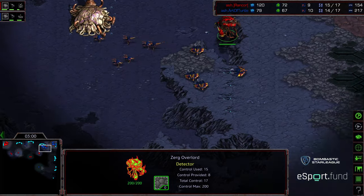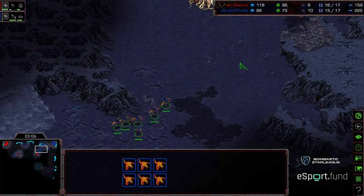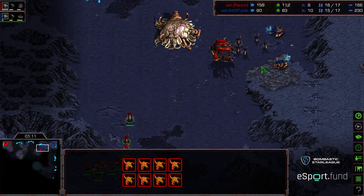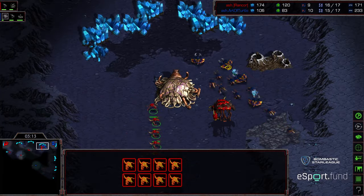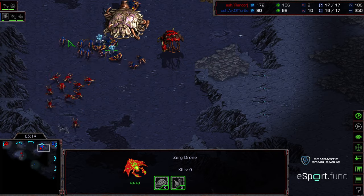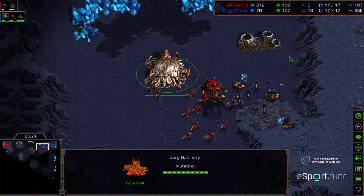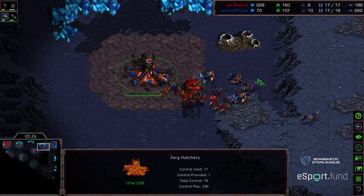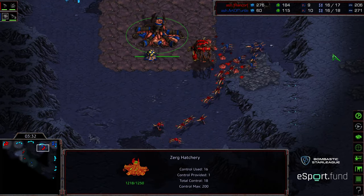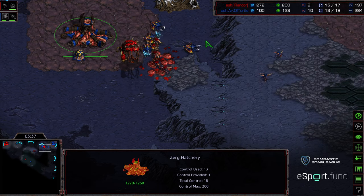Overlord spots everything. Drones coming off the line — keep in mind drones, even with speed Zerglings, can also be defensive units. Art of Turtle getting speed as well, but this is going to be the moment where Rancor, if he's going to win the game, can win it here, because the speed is finishing right about now. So closer reinforcement point for Art of Turtle. He's behind slightly economically. There are four drones off the line for Art of Turtle, so that's going to hurt his economy. Engaging right now — looks like he got the better part of that gambit, because more Zerglings are dead on Art of Turtle's side.